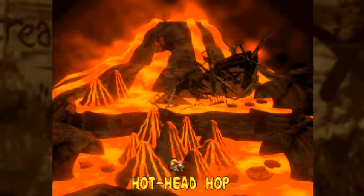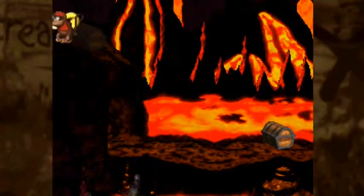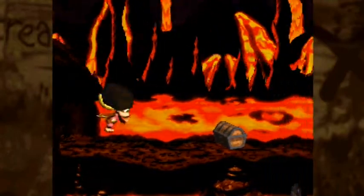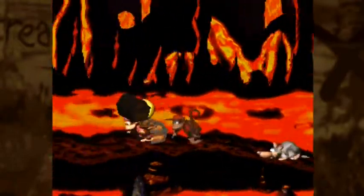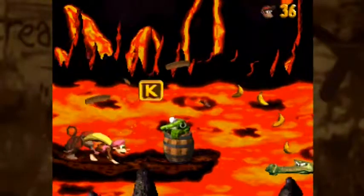Looks a little hot in there, and sure enough, this is a volcanic region, so we got Hot Head Hop as our first level here. Also, pointing out right over here, there's a hidden treasure chest — it's a bit dark until you see it, but you want that because it's a two-up balloon, hiding very cleverly there.